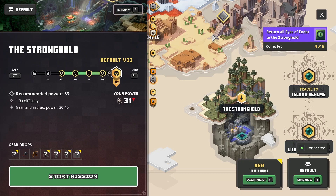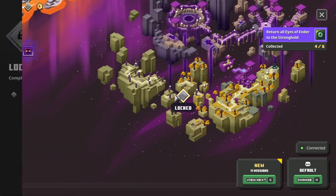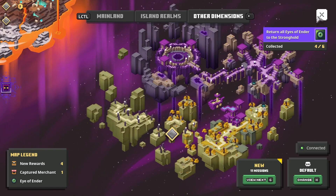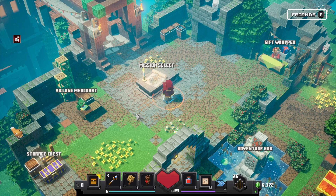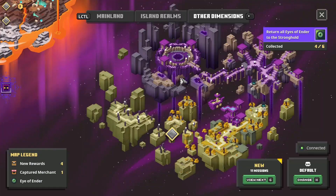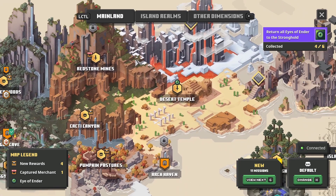Believe me, there are really good items in that area — a lot of difficult mobs but a lot of good loot. I think the very last area, or the second last, has the weapons I'm looking for. I'm on a mission to acquire weapons I haven't gotten in my previous run. I think I might leave Redstone Mines and Desert Temple to another episode.